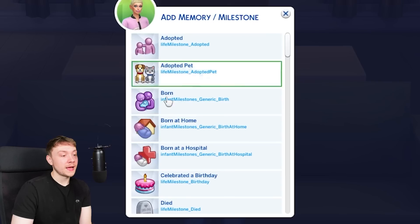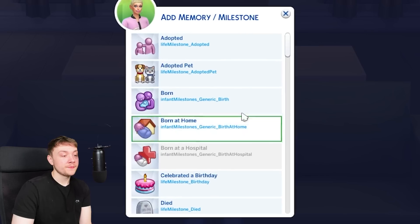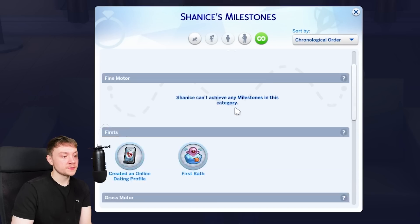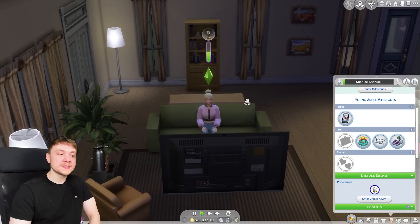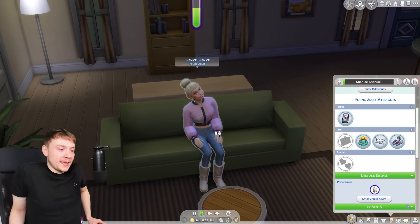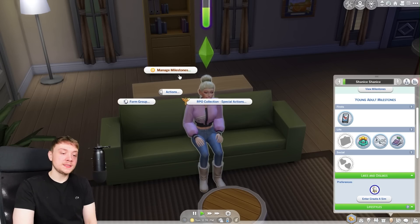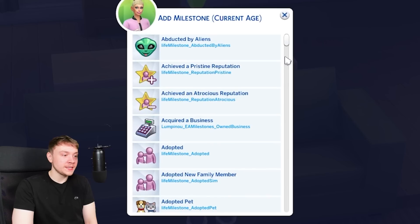So you can add milestones as an infant: born at a hospital, having a first bath, first time smiled. When you view milestones these come up — for example, 'Having your first ever bath.' Also, a lot of pre-existing townies don't actually have milestones. A lot of simmers complain that sims in The Sims 4 don't have lore, but with this mod you can make it look like townies actually have lives, even though they don't have lore officially.